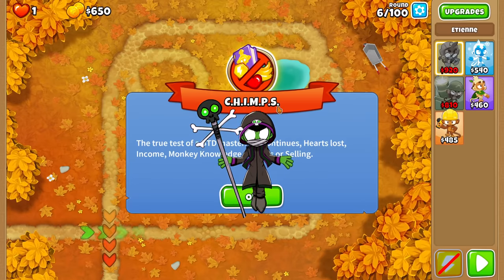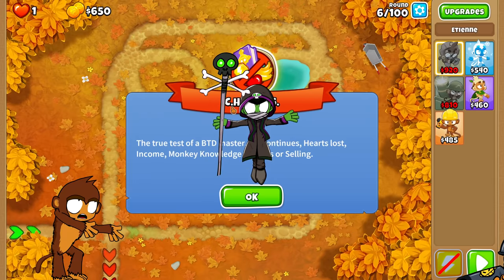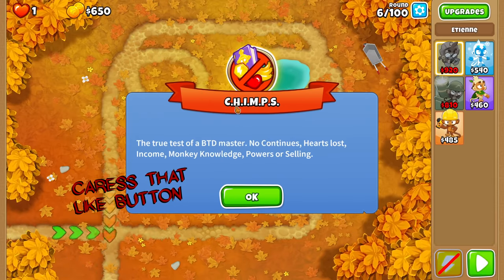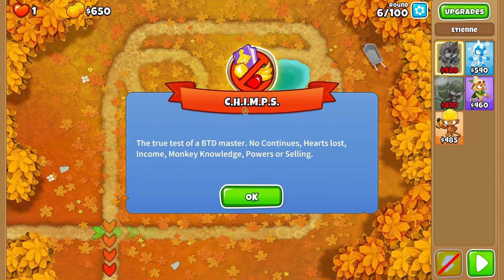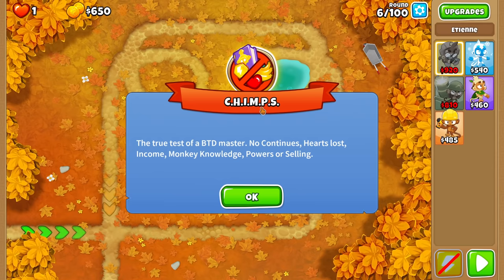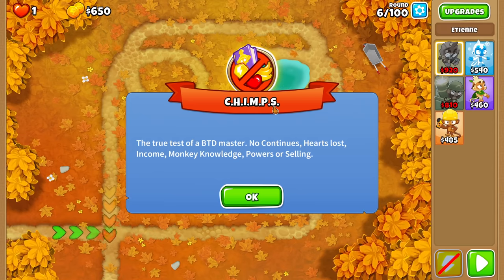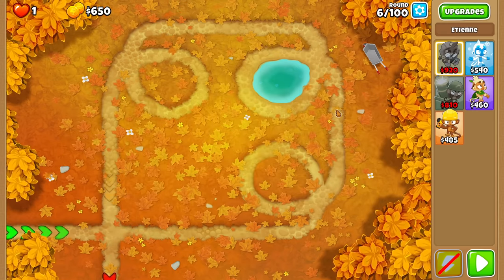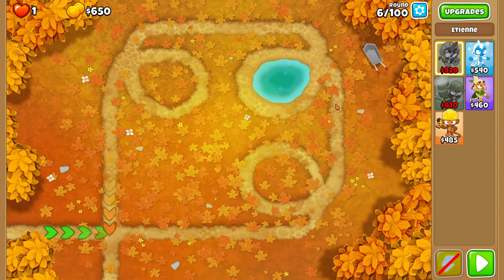Chimps is super duper difficult for a lot of reasons. Each one of these letters stands for something: No Continues, No Health or One Health, No Income, No Extra Farms, No Monkey Knowledge — that's a big one — No Powers, and no Selling. All of that added together means this game mode from Round 6 to Round 100 is going to be very, very difficult.